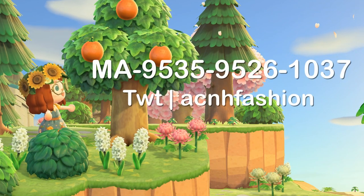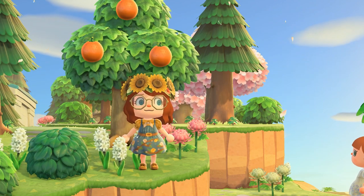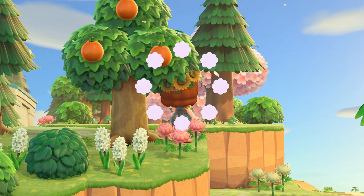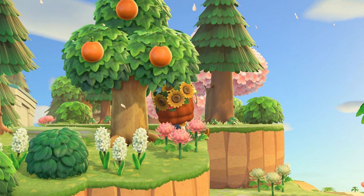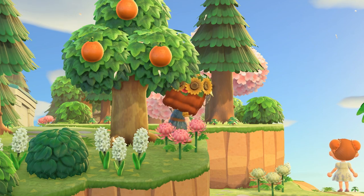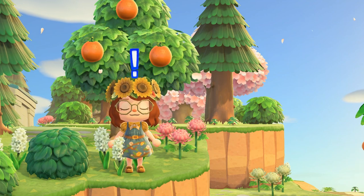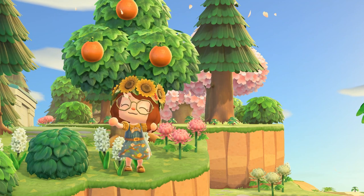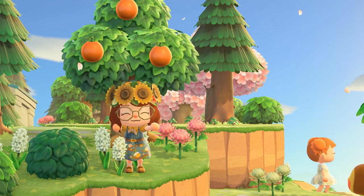Here is the code for my dress today by ACNHFashion on Twitter — super talented creator. I also wanted to take a second to remind you all this will be the last reminder before my giveaway ends. I'm still giving away two $20 Nintendo eShop gift cards to two winners. To enter, use the link in the description to download Disney Emoji Blitz. When you reach level 10, send me a screenshot on either Instagram or Twitter, both linked in the description, and you'll be entered. It ends on April 15th, so get started.